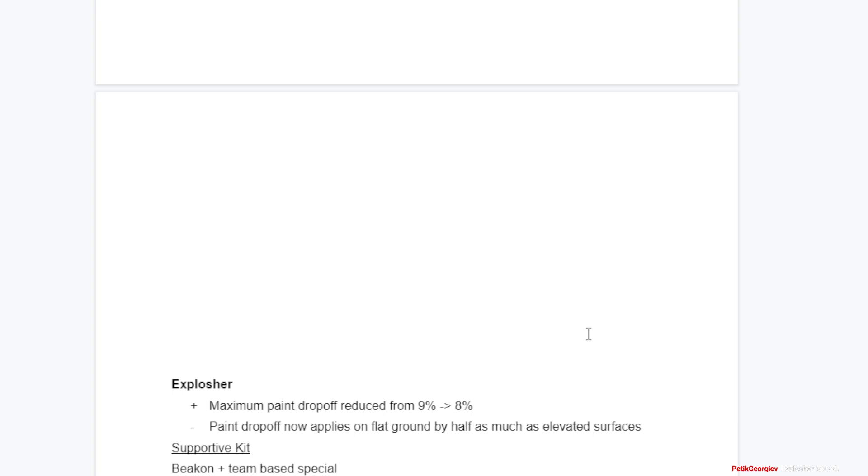For the supportive kit, a team-based special. I picked Beacon instead of Sprinkler even though Sprinkler was fine - I don't want it to get a painting sub and special. I want it to get more damage-based or assist-based stuff because Explosher's paint is already one of the most ridiculous paint outputs in the entire game, especially at its range. Giving it Bomb Rush or even Booyah Bomb could be too much. Killer Whale 5.1 would work because it does damage - it should not assist it in its paint.